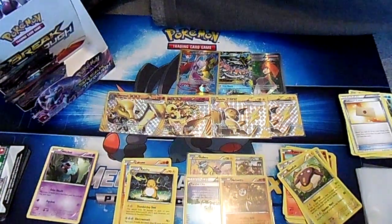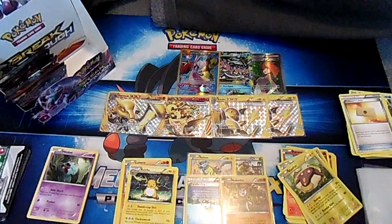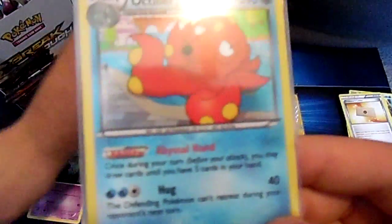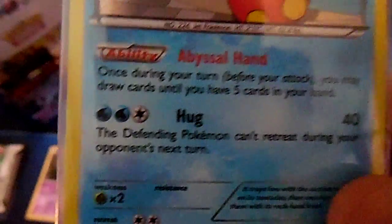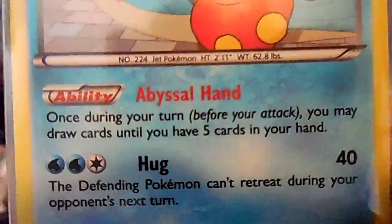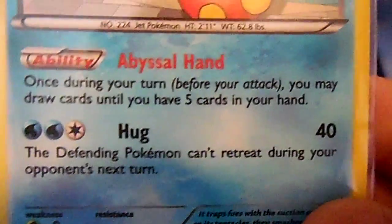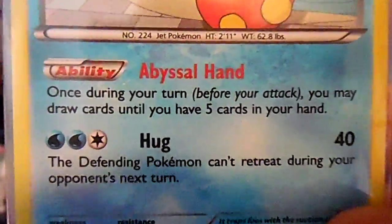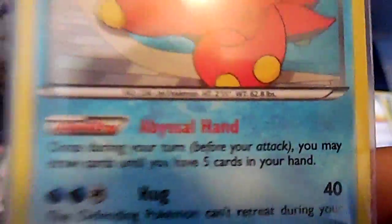Apologies to those who just got here. Octillery's ability is really good. Once during your turn before you attack, you may draw cards until you have five in your hand. Its attack is 'Hug' - if anyone can't retreat during your opponent's next turn... that's adorable. Hug them with your abyssal hands!